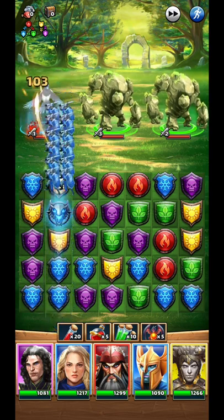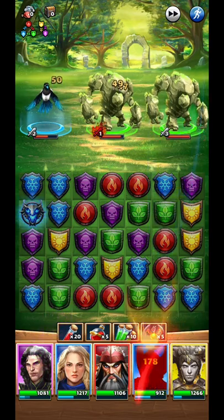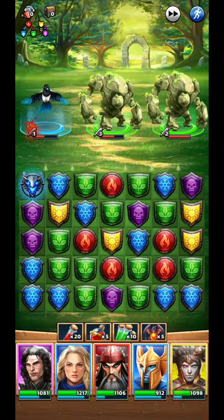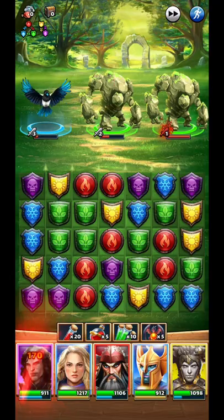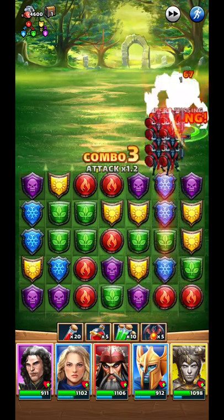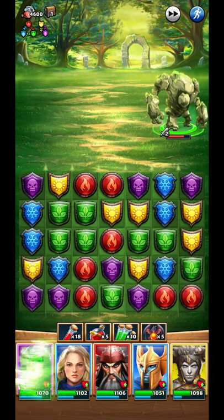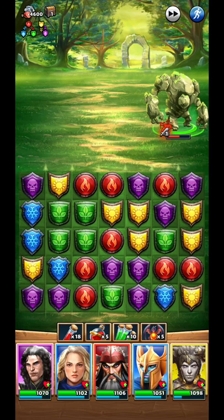When you have such a weak team for the trials, you need to back up your team with battle items - that's the only way you can do it, otherwise it will be very hard to finish. One good thing here is that I have Treat on, and it's better to use the pots when your ability is active because you get much more health - it upgrades 40% of the health, so about 39%. It's better to have it active first.